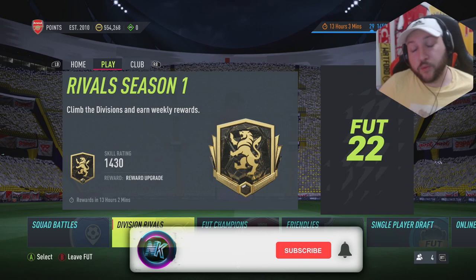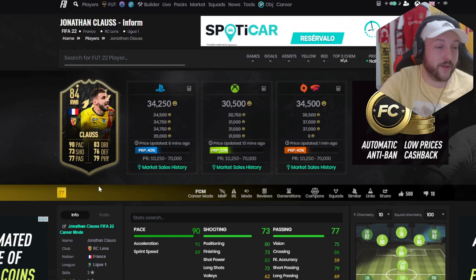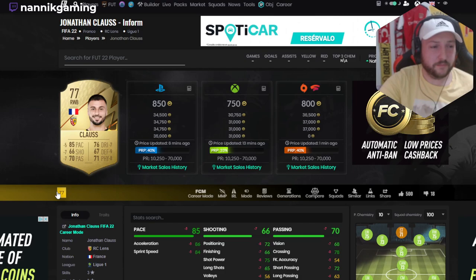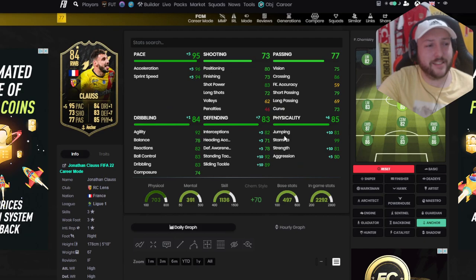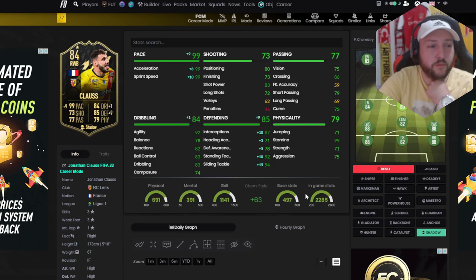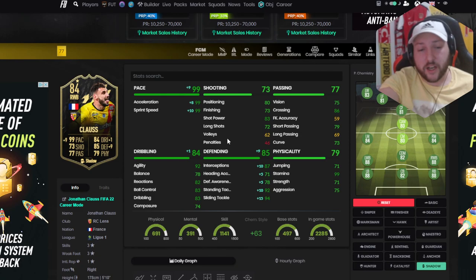Let's jump onto Footbin and see what they're saying for best chem styles and prices. Right now he's 34k on PlayStation and 31k on Xbox — this will drop down over promos, I guarantee you that, especially with the new Adidas promo coming out. He got a plus seven boost on the card. An anchor is probably his best chem style — it makes him an 86 rated right back and boosts his defending up more. Shadow makes him an 88, so it depends what you want — I'd probably go for shadow even though his pace is already so high, just for the defending boost. Do I think it's going to be worth the coins at current price? Definitely not — it'll drop down.